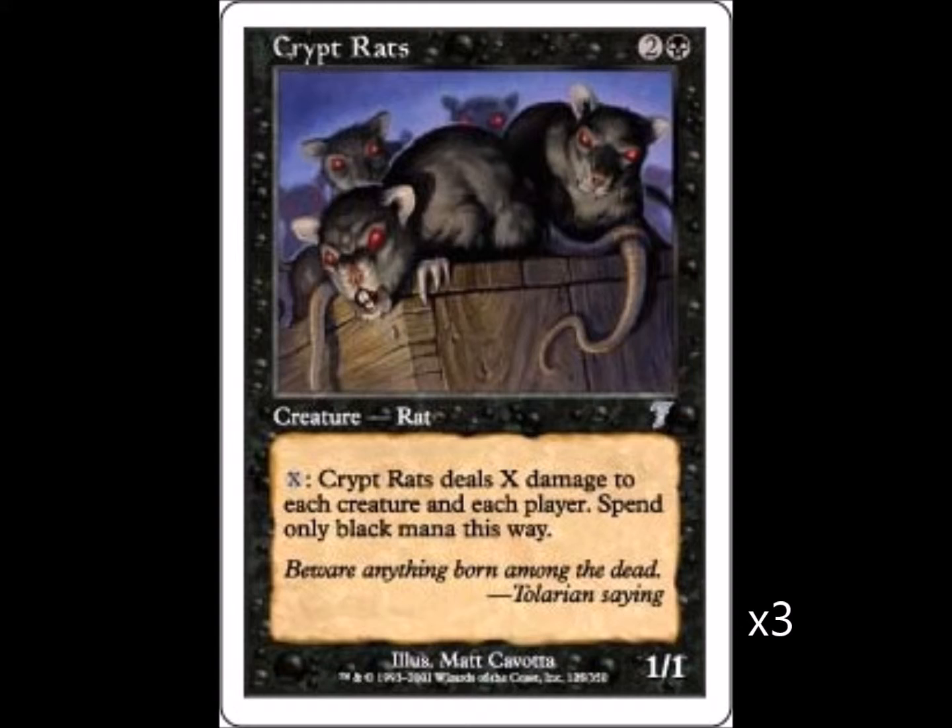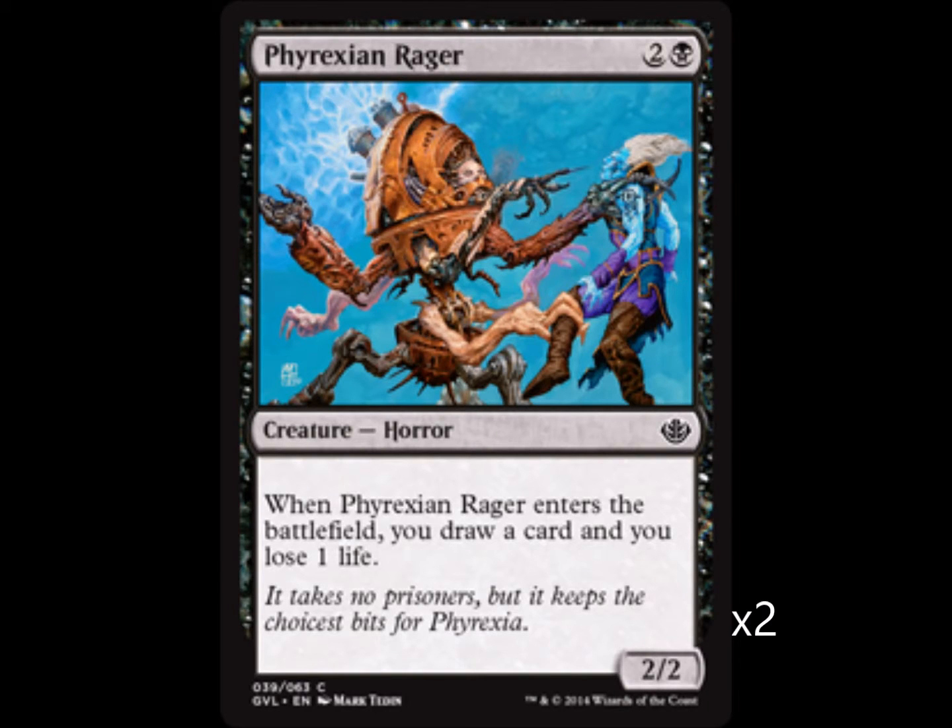First up on the list is Crypt Rats — it's a 1/1 for three that can board wipe and also deal damage to players. I've used this to kill players before, it's a great card to pick up. Now we have two Phyrexian Ragers.